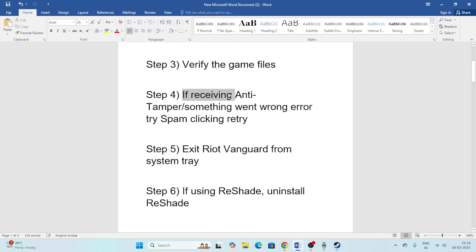If you're receiving an anti-tamper or 'something went wrong' error when trying to launch the game, you'll see a Retry option. Keep clicking on Retry and check whether that fixes the issue.